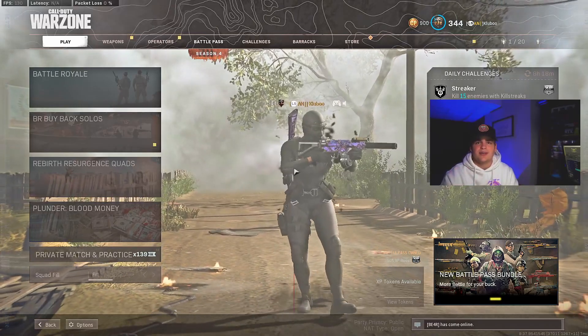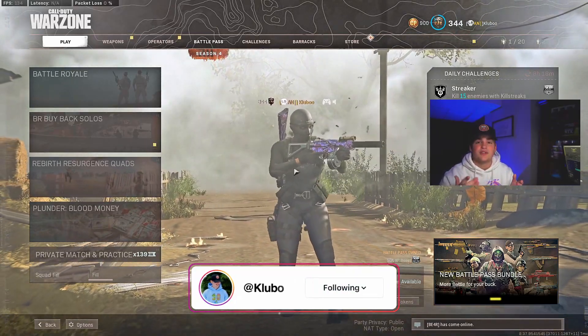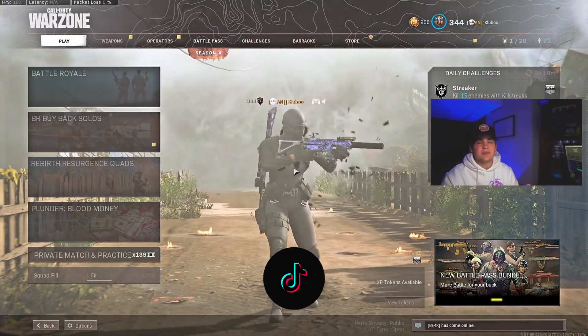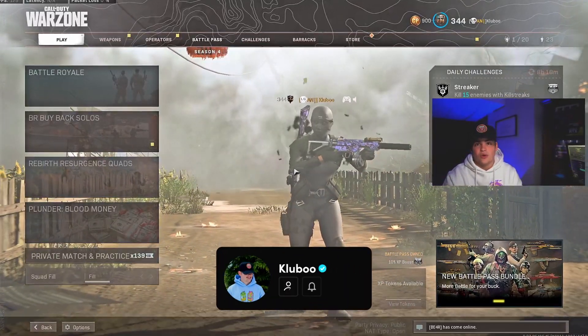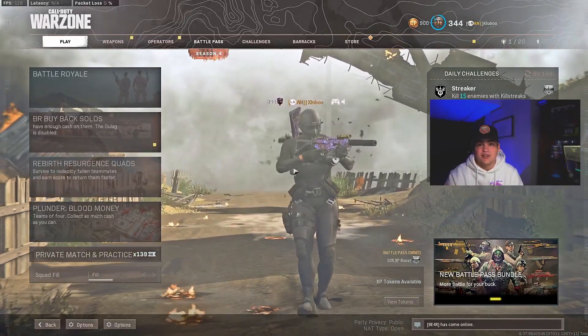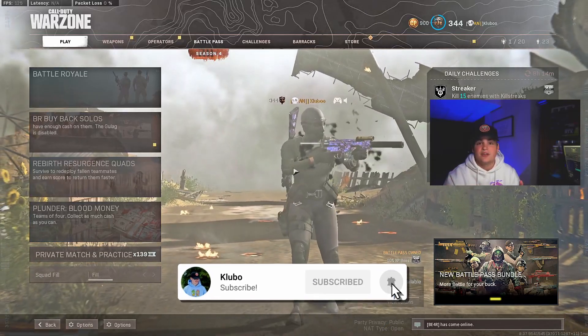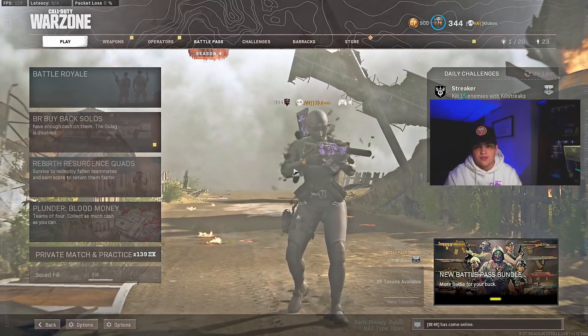One of the snipers that got buffed with that update was the Swiss K31, and in today's Rebirth Island gameplay, I dropped 26 kills while using the Swiss K. The Swiss has become one of my favorite snipers to use in Warzone because of its mobility, fast ADS, and bolt velocity. On top of that, they also fixed the ugly default reticle that used to be on the Cold War snipers, which definitely helped the gun become one of the most popular weapons in Warzone.